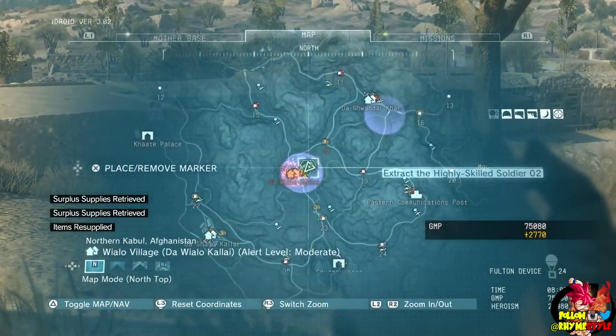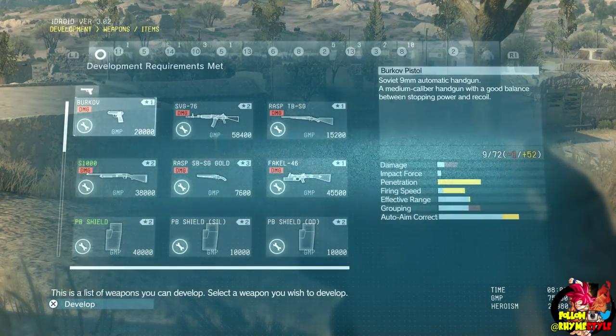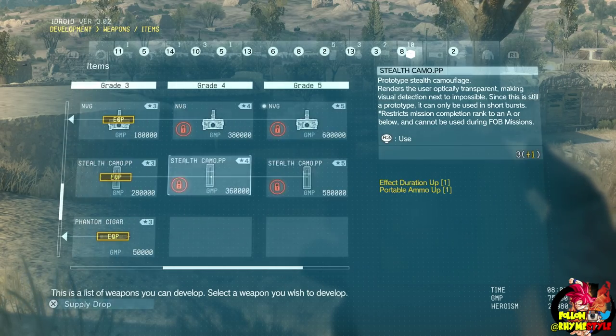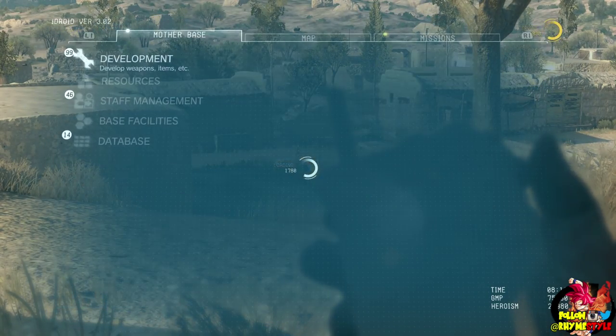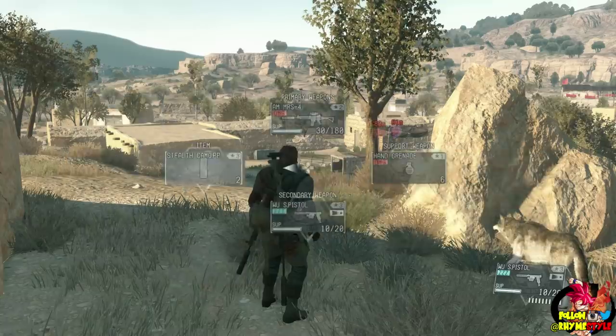You also shouldn't rely on it, because if you use it — as you can see, let's go back to Weapons and Items — if you use it, you can only get a maximum of a B rank in the mission. It says 'restricts mission completion rank to an A and below,' so it means the best you can get is below an A. You can't get S rank, so don't really use it unless you are just having fun.